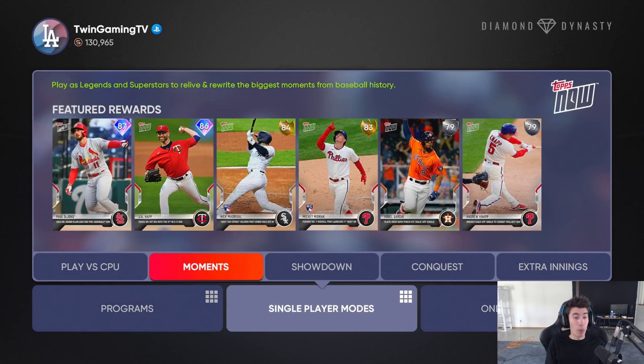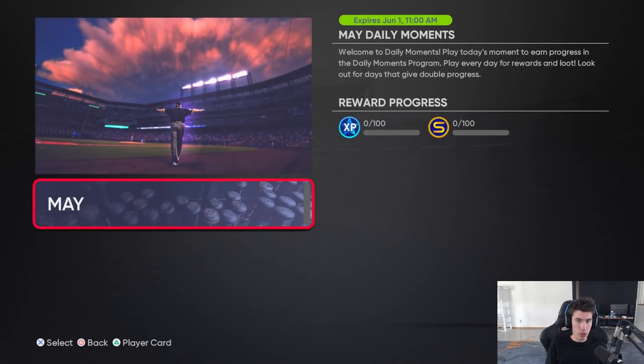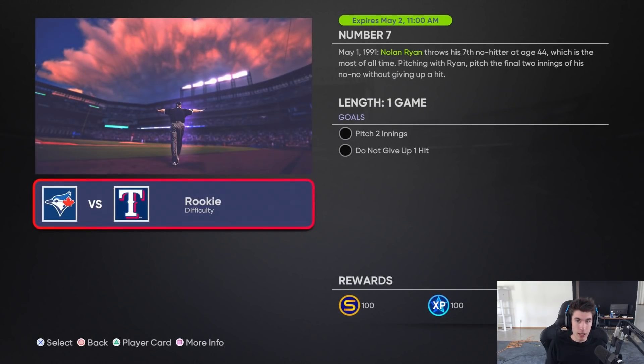To access the daily moment, go to Diamond Dynasty, then single player modes, then moments, and you'll see the daily moments right there. There's going to be one every day. They expire at the same time every day - I think it's 11 a.m. my time, which would be noon Eastern, 10 a.m. Pacific, and 11 a.m. Mountain. Once a moment expires you can't go back and do it, so you really need to stay on top of these.